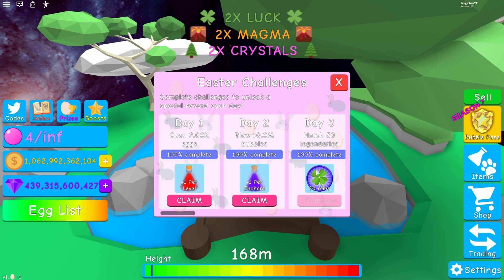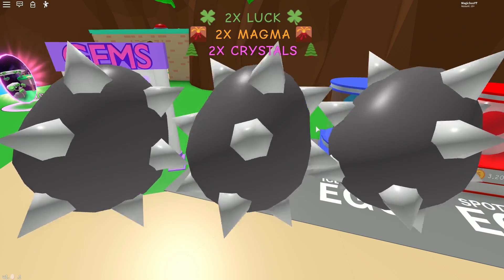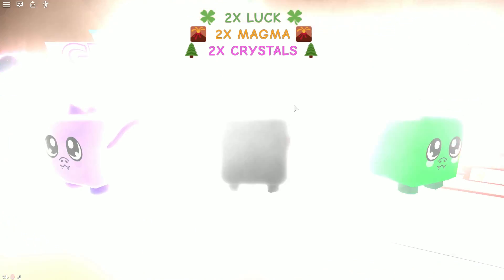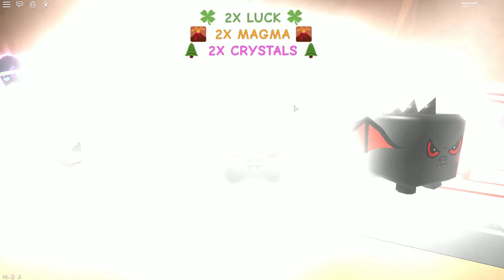We're a couple of days in, so you guys have probably already done a couple of days worth of work. So 2,000 eggs is easy, 10 million bubbles, super easy. Hatch 50 legendaries — some people struggle with this one. For those of you who don't know, you can always just come to the spike egg and do some opening here because it is super easy to get the emerald golem legendary, and obviously it counts towards your 50. So if you just want to rush out the 50 on this egg to make sure you get it completed, come here and do this egg.